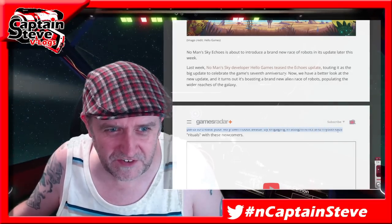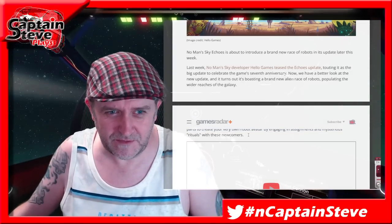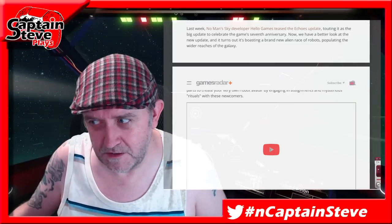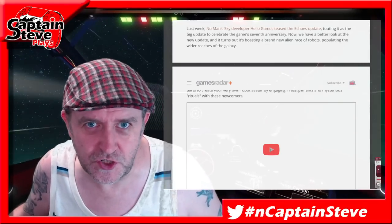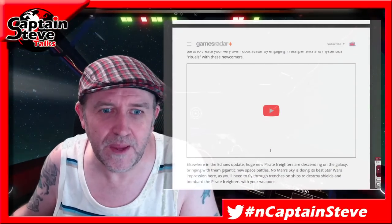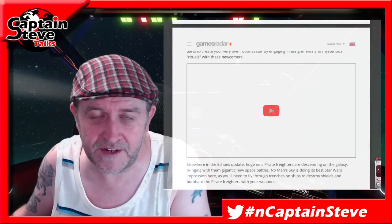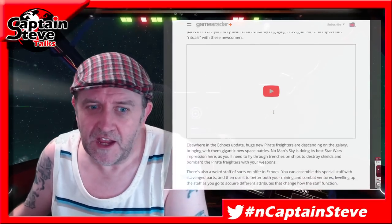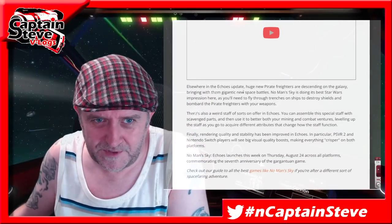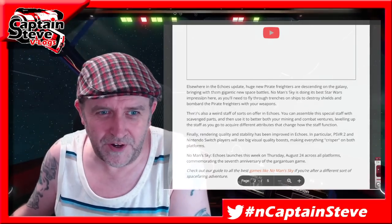You can create your very own robot avatar by engaging in assignments and mysterious rituals with these newcomers. Now there was an embedded video in the article but it's listed as private on YouTube so it can't be seen right now. It looks like we might be getting a further video — unless that was the Echoes trailer, but then why set it as private? I think it's a new video.